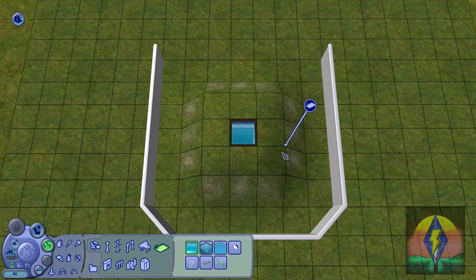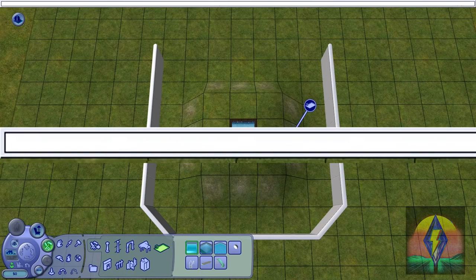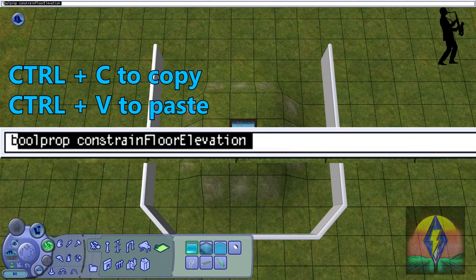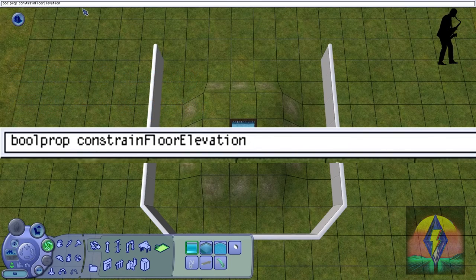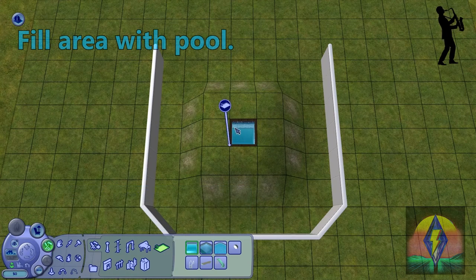Put one pool tile on top of that square that we just made. Now go ahead and open your cheat box by typing CTRL+SHIFT+C, and you're going to type in BOOLPROP CONSTRAIN FLOOR ELEVATION. What I like to do when working with this cheat a lot is highlight it and use CTRL+C to copy it, so I can just copy and paste as I'm building — it's a real time saver. Go ahead and type BOOLPROP CONSTRAIN FLOOR ELEVATION FALSE and hit Enter.